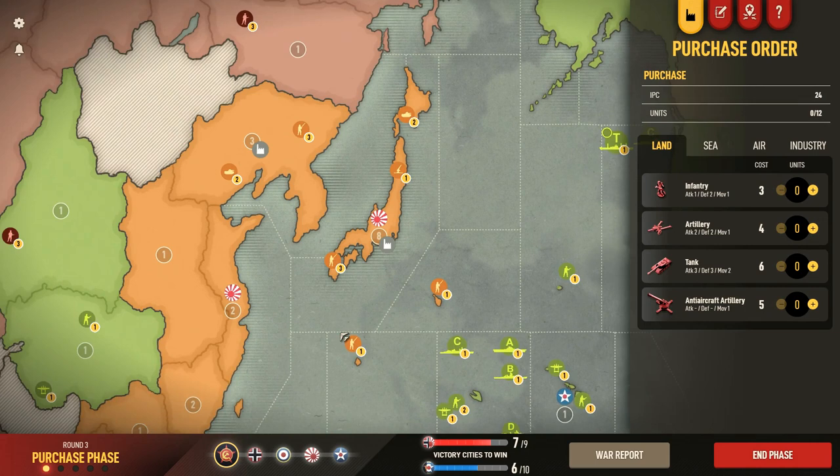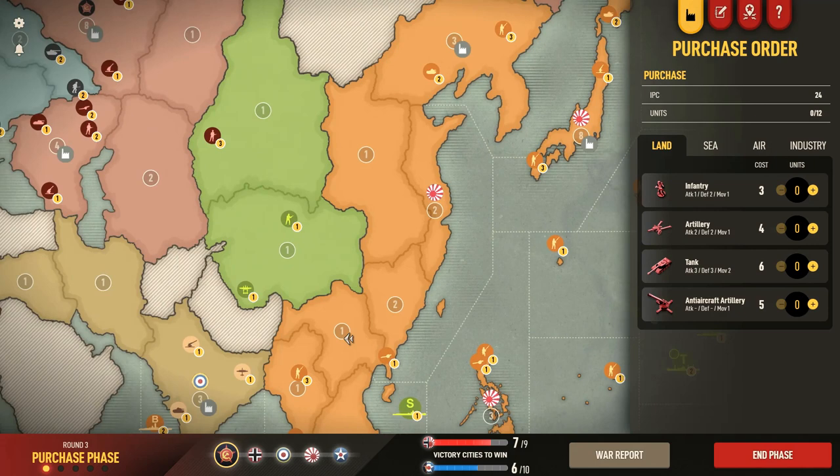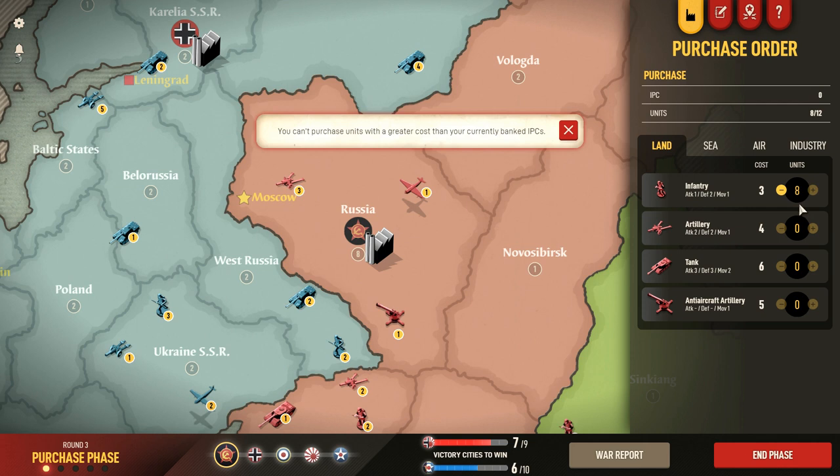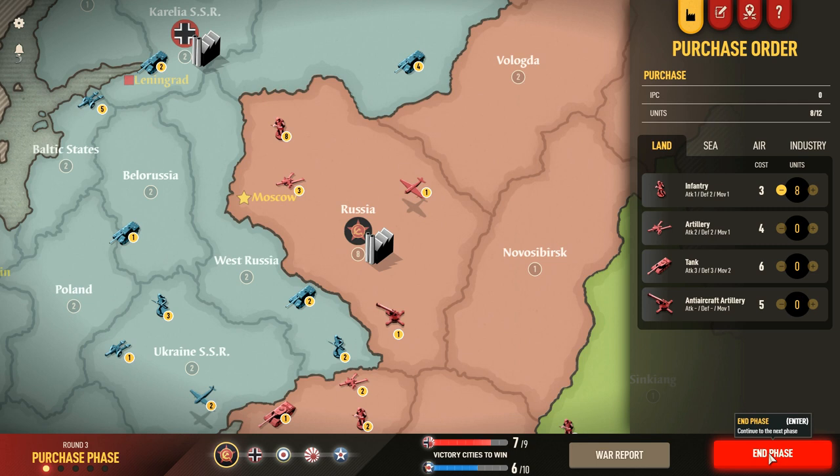With Japan, we've been kind of holding them back, but it's a race against time as it always is in that part of the world. We need to make sure that we're in a position to take out those tanks. I've got 24 IPCs to spend, and I think I'm probably going to have to spend them all on infantry because I'm going to need all eight infantry against those four armor there with the help of that fighter, because I have to neutralize that threat. It's a pretty basic purchase.